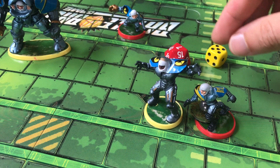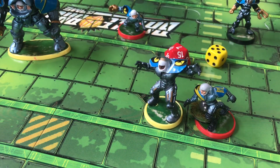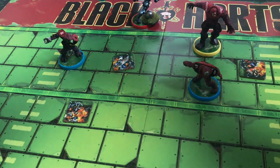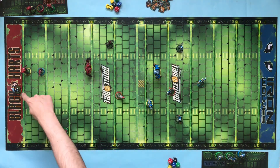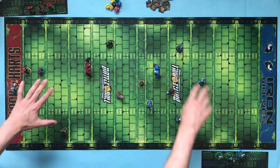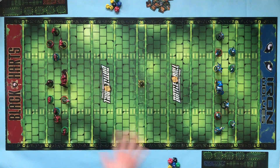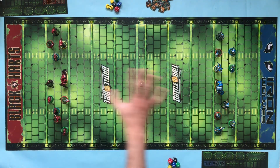If those two dice show the same number, that's a fumble and your opponent places the ball within two spaces of whoever had it. Eventually somebody will cross into their opponent's end zone with the ball and score a touchdown, making it 1-0. At that point we stop and go into the second half: carnage tokens are cleared, the ball goes back to the centre spot, players reset behind the 20-yard lines, and injured players from the locker rooms return. Any player critically injured by an opponent rolling a 1 during a tackle stays off the pitch for the rest of the game. The first team to score two touchdowns wins.